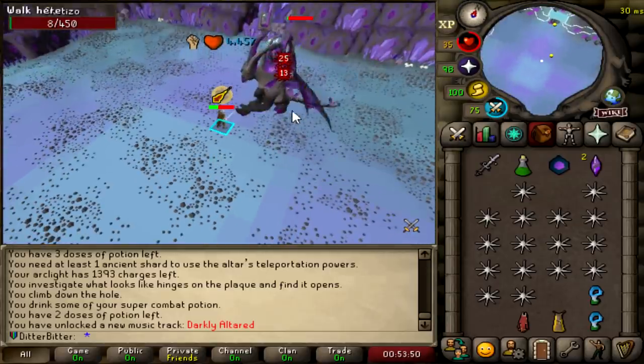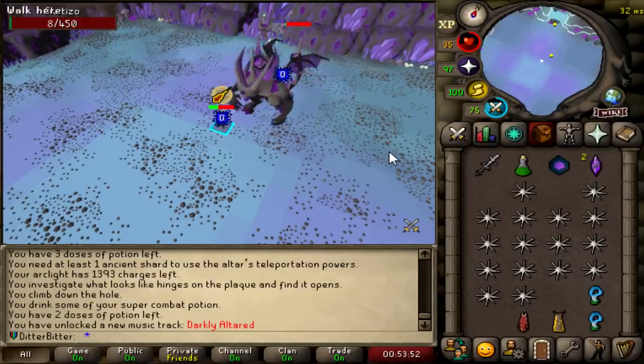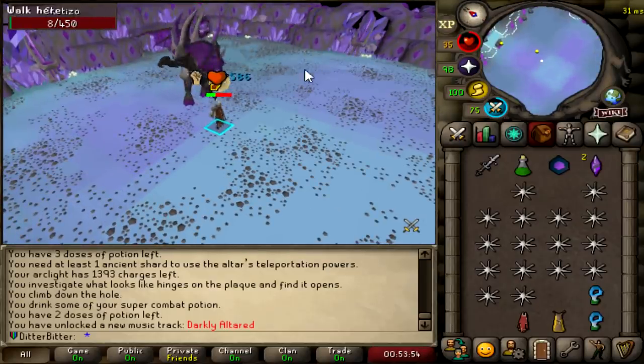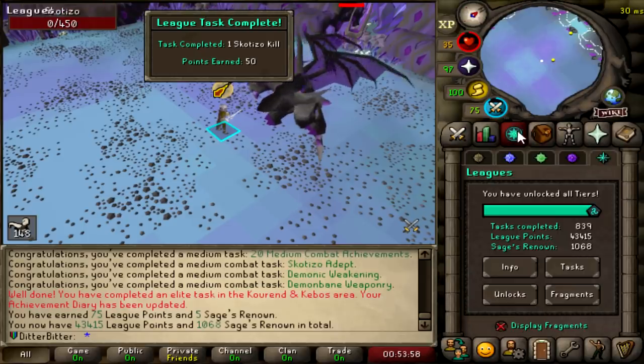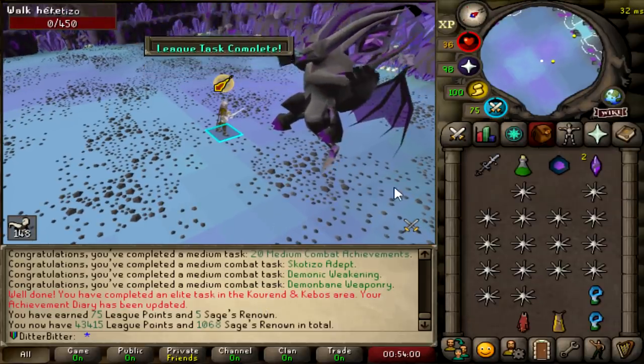I'm actually destroying it — is it dead already? I think it might be. It didn't even get to spawn anything. Damn, that's 20 medium combat achievements and one Scatizo kill. That's 43,450 points just like that.